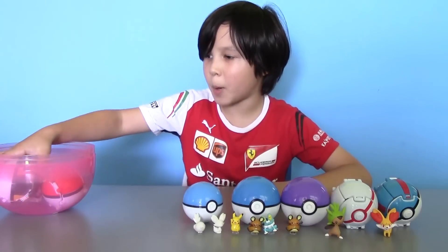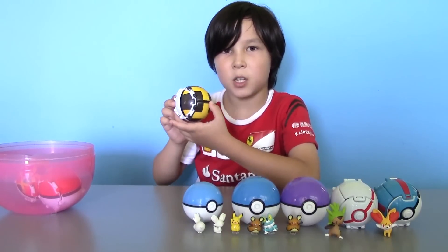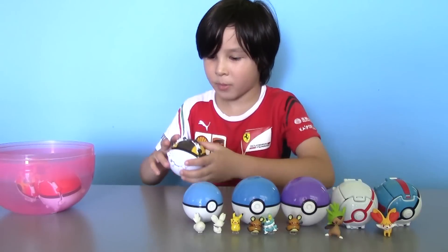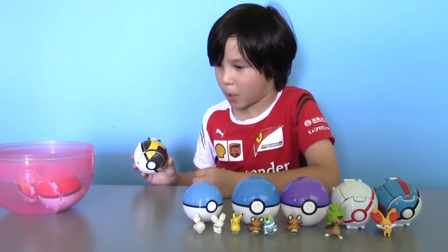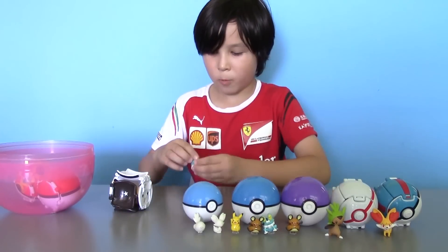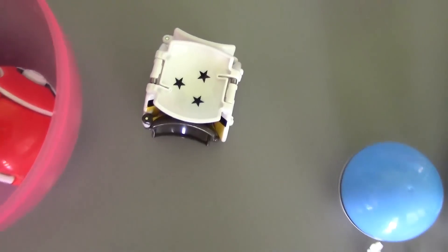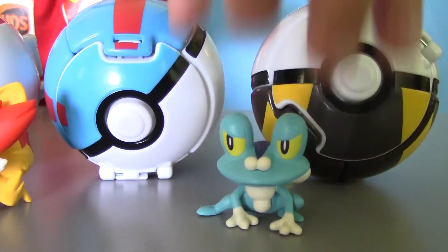We have three more Pokeballs left, and now let's take this black ball — it's called the Ultra Ball. So let's toss it and see what kind of Pokemon we have inside. We got Froakie, and the strength of attack is three this time. So here is our Froakie Pokemon.